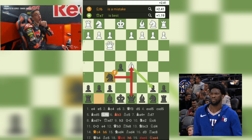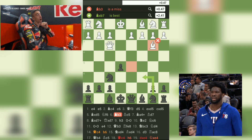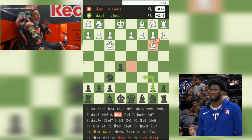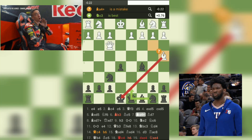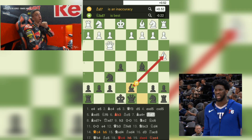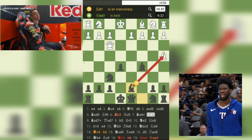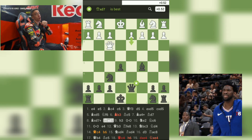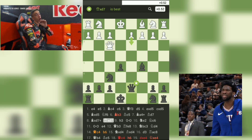Move 6: Bb3-Bc5. White moves their bishop back to avoid capture, and black develops their bishop to an active square, eyeing white's weakened kingside. Move 7: Bg4-Bd7. White attempts to gain control of the center by attacking black's bishop, but black sacrifices their bishop to develop their knight and gain time. Move 8: Bxd7-Qxd7. White captures black's bishop, but in the process, they also trade their bishop for black's queen knight.